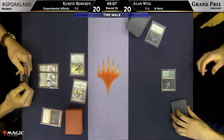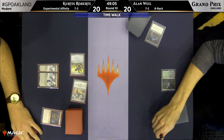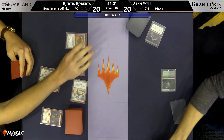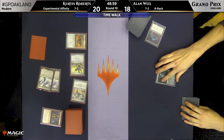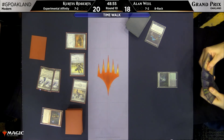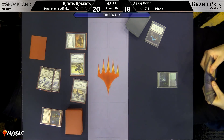Wrench Mine is a pretty bad card against Affinity. It's good against the rest of the field, but here this isn't the worst for Curtis Roberts. That Cranial Plating can deal a ton of damage. We know that 8-Rack can really spend its time kind of durdling around.